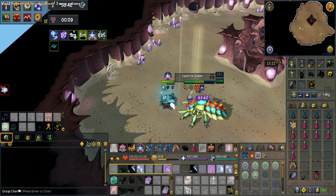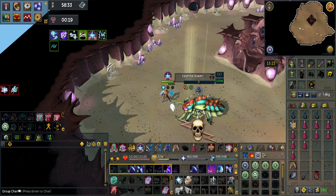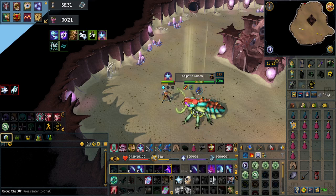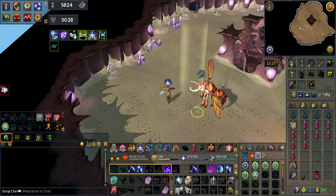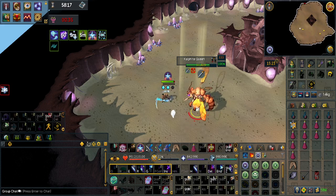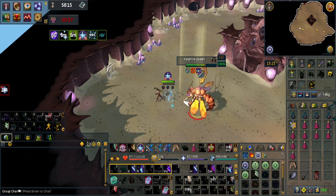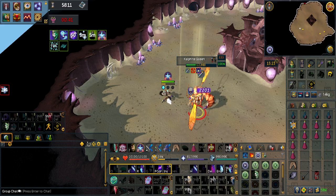Depending on RNG, you will pretty much kill her within every 45 seconds, which means you're able to get between 46 to 51 kills hourly. I've done this for a couple of hours and I seem to average about 48 kills hourly. Keep in mind I do have Aftershock 1 and Precise 6 on my weapons, so if you don't have Aftershock it can impact your kill speed.